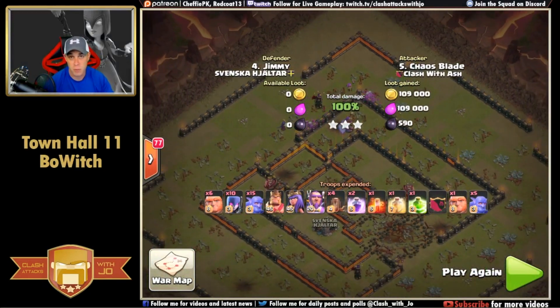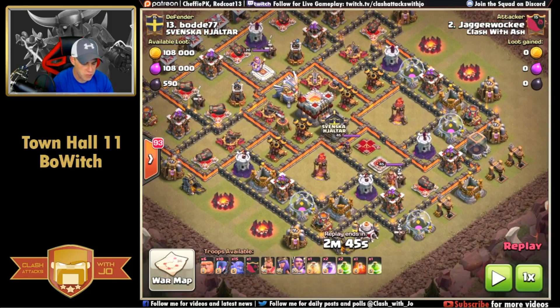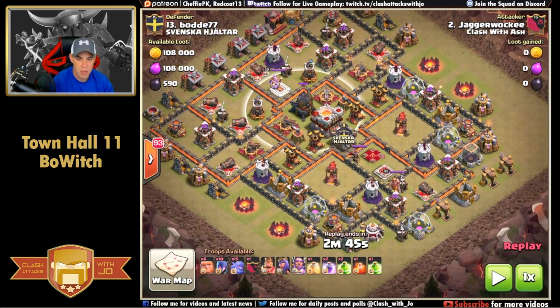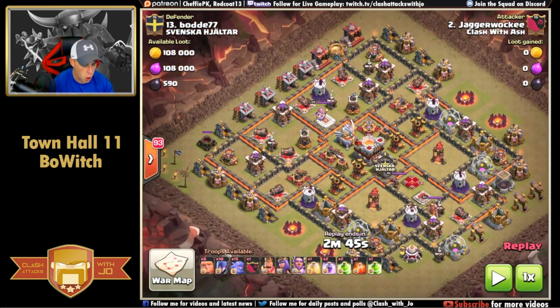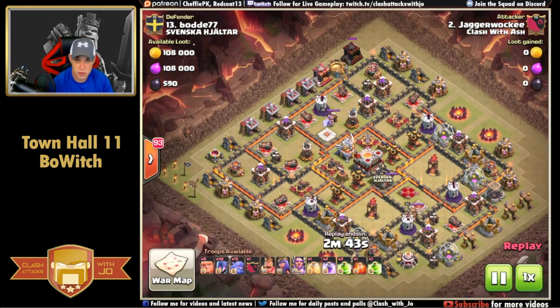Attack number two is about the same composition as before, only addressed a little differently. The inferno towers are down in the south in two different island compartments, the eagle artillery is up near the town hall, all air defenses are more centralized, and there's a broad-faced wall up in the northwest. Jagger is going to come in with three different groups of giants.